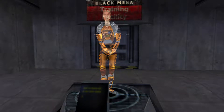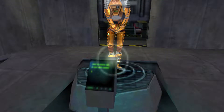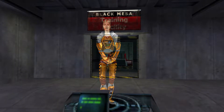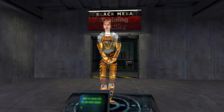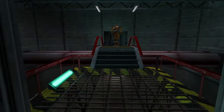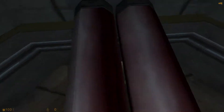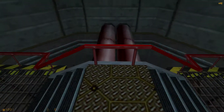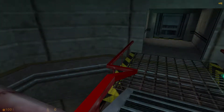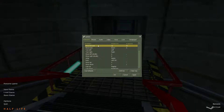Glitch? Hello, and welcome to the Black Mesa Hazard Course, where you will be trained in the use of the hazardous environment suit. I am your holographic assistant. If you see one of these buttons, press it, and I will appear to demonstrate certain moves. Okay, thank you, lady. Kind of glitchy, though. Welcome to the HEV Model 4 protective system for use in hazardous environment conditions.